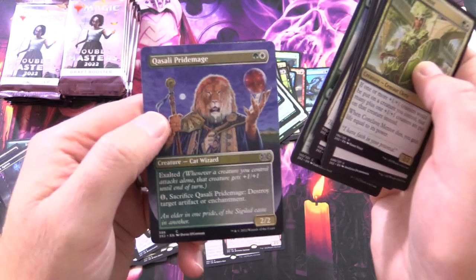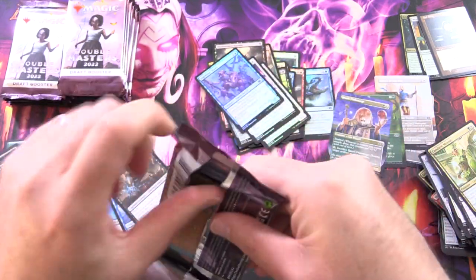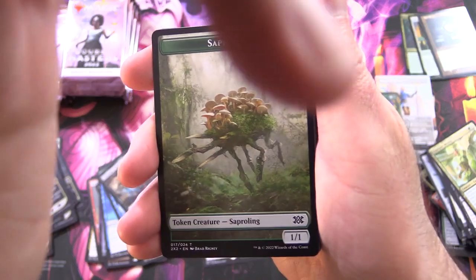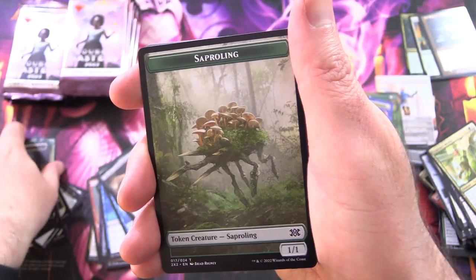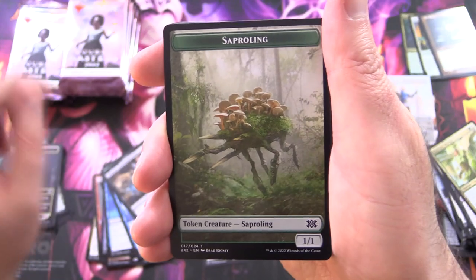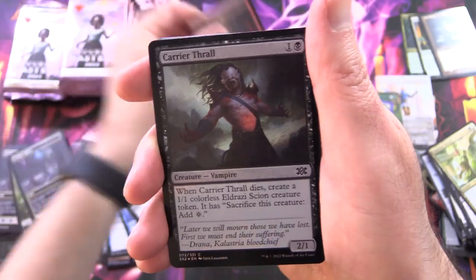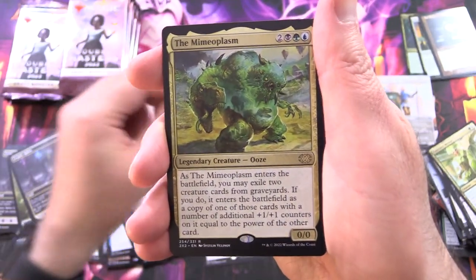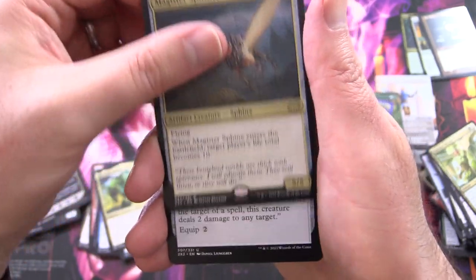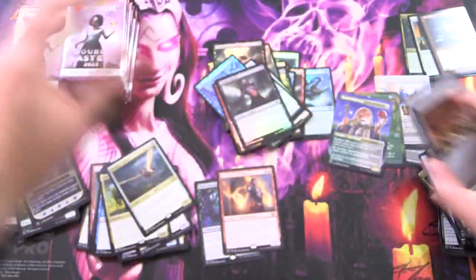And we get a Kraul Harpooner — so three Borderless so far. Stay tuned, tomorrow we'll be getting stuck into some Collector Packs. Those things are ridiculously expensive — you just get four packs per box. Seraphine, Cryptic Spires, Rift Bolt for the foil, Carrier Thrall, The Mimeoplasm — I think that's what that slime creature was we saw earlier. A Magistrate's Scepter. Bunch of cool cards stuffed in here.